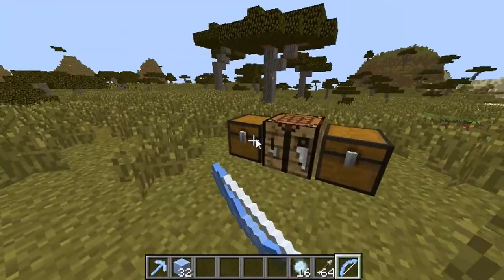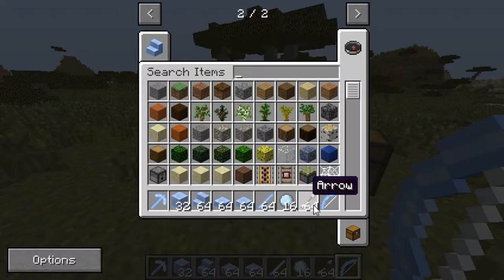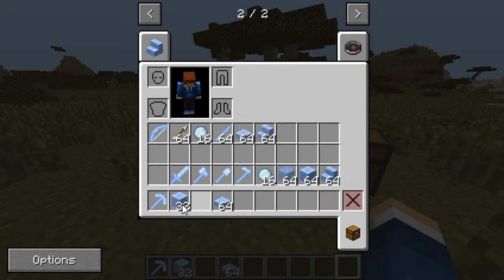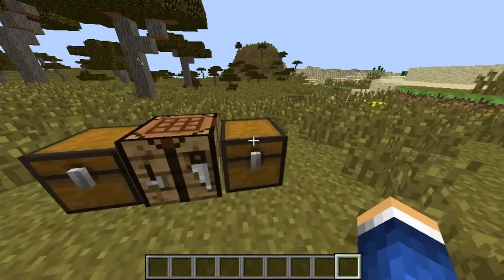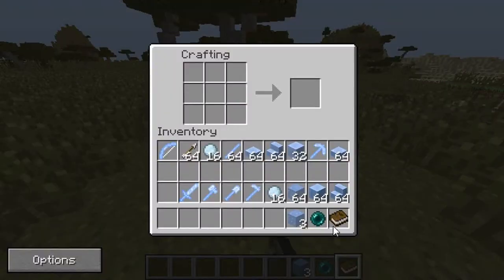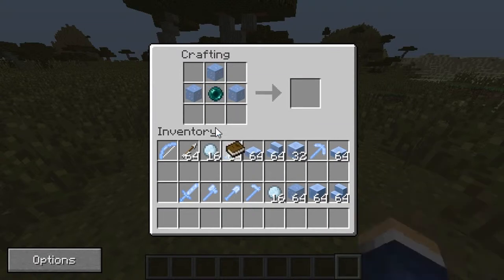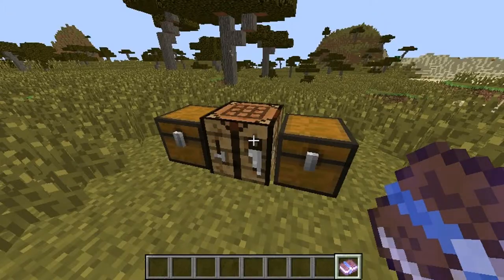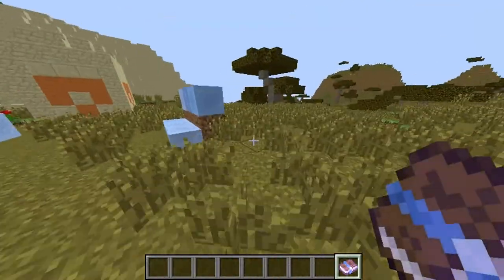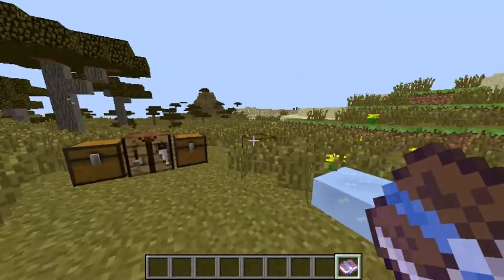To make the dimension portal it's unique — it's a dimensional book. You need three ice cubes, an ender pearl, and a book. In the crafting table, arrange the three ice cubes in an arrow formation with the ender pearl in the middle and the book at the bottom. This crafts the Frozen Land Dimensional Book. When you right-click it, it teleports you into the dimension — it's not like a nether portal, just a book.